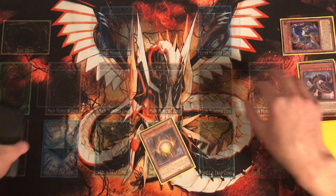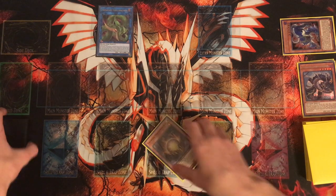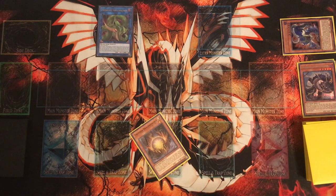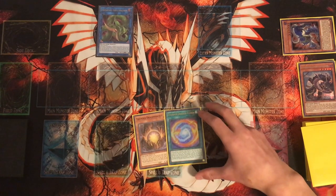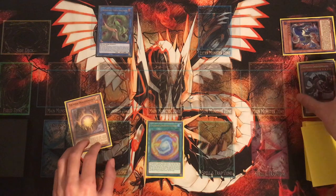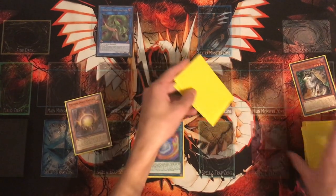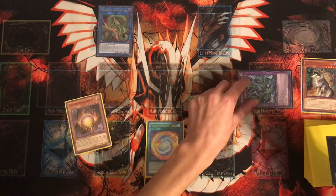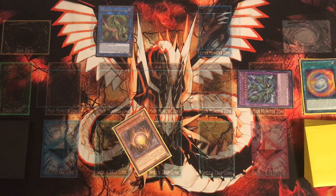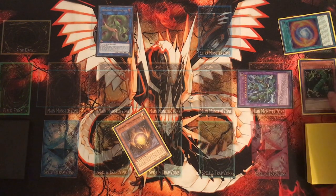Next, Link Summon those two into Predaplant Verte Anaconda to get out Dragoon — you can also use Thunder Dragon Fusion in certain situations. Since Thunder Dragon Dark was sent from the field to the graveyard, we can add Thunder Dragon Fusion from the deck to our hand, which we immediately activate, shuffling all the Thunder Dragon monsters back into the deck to summon out Thunder Dragon Titan. Thunder Dragon Fusion in the graveyard is also a recovery play for next turn — you banish it, add Thunder Dragon to hand, and keep looping Titan's pop effect.